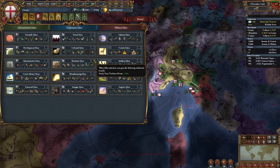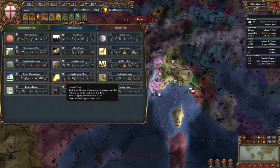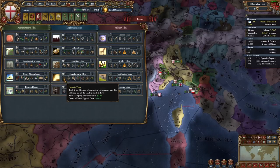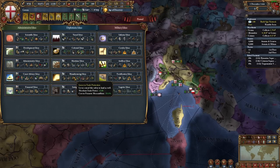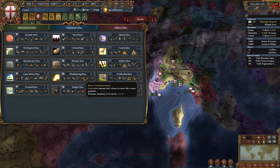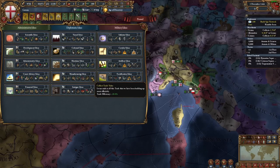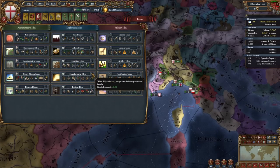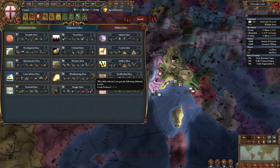Manufacturing Ideas is kind of the trade and goods produced idea set. It opens with trade company investment costs minus 50% and a substantial 33% decrease in centre of trade upgrade cost — stacking with prosperity for minus 48% upgrade cost total. It follows up with naval forces increases, trade steering buffs, merchant trade power for mercantilism, 15% production efficiency, minus 10% minimum autonomy in territories to get more value out of trade companies, 10% flat goods produced everywhere, and 20% trade efficiency. The finisher gives 0.2% goods produced per province as free production development.